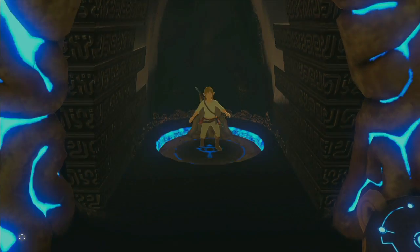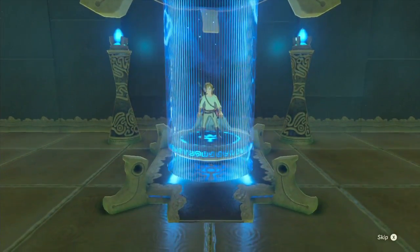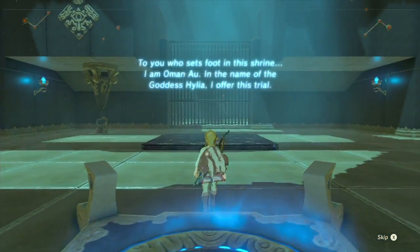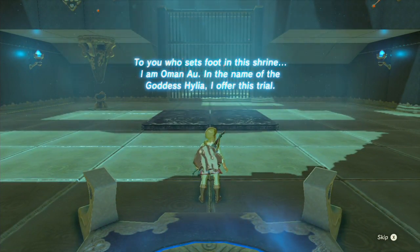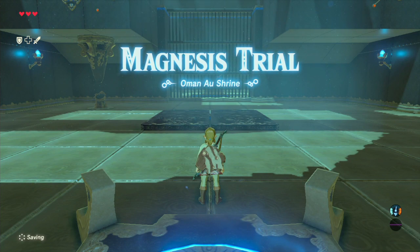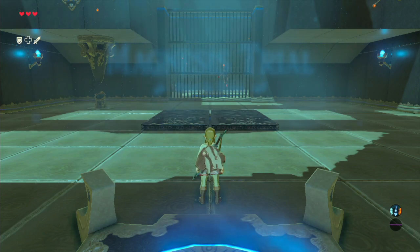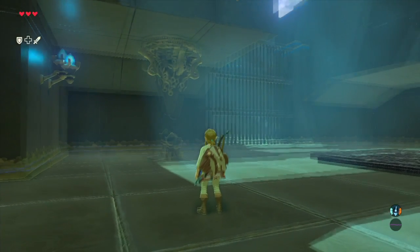Anyway, let's head down here. I'm gonna keep this transition in just this once, cause you didn't really get to see it — you also see it when booting up a save file. To you who sets foot in this shrine, I am Oman Ao. In the name of the goddess Hylia, I offer this trial — The Magnesis Trial. We're finally getting this! Now we're finally in a Shrine of Trials.